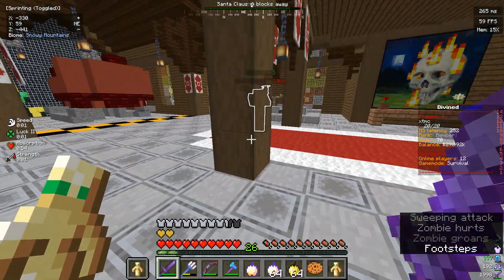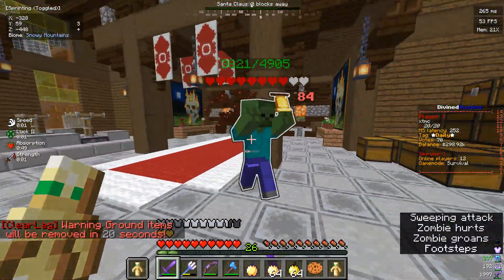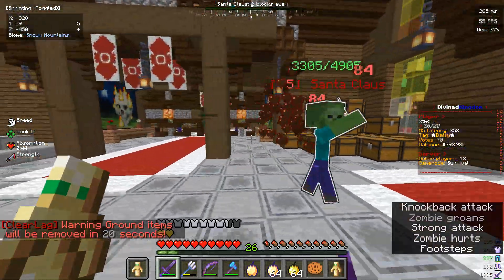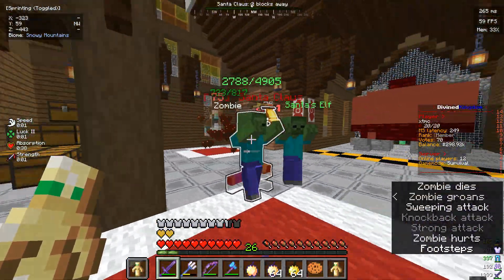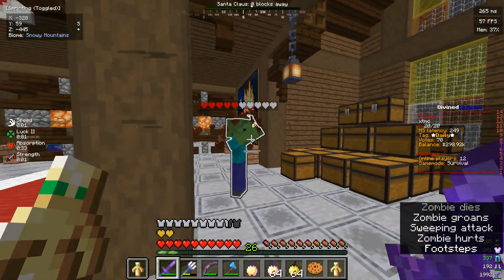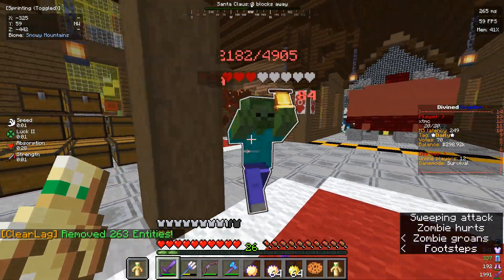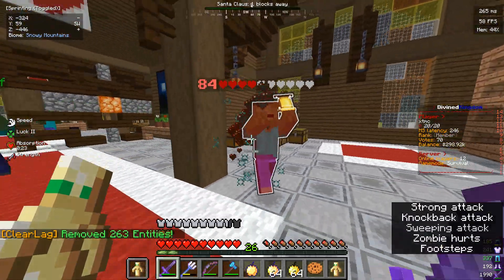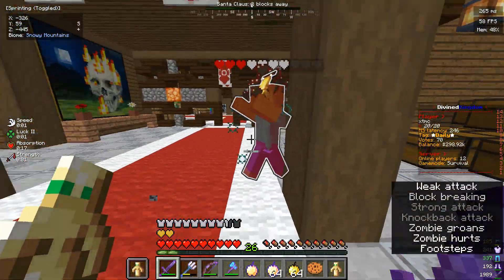Just like the lightning boss, whenever he stands still, move. He also spawns elves occasionally. The best strategy you can use is to kite him around a pillar, just like I did. You can kite him both ways, so you don't have to worry about that.